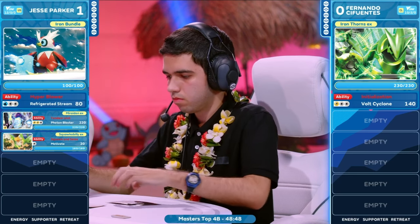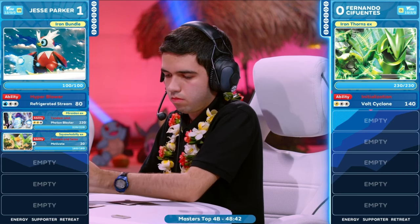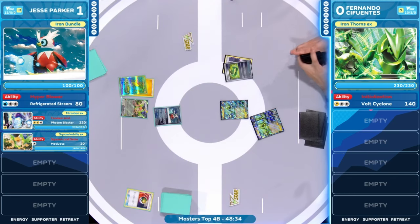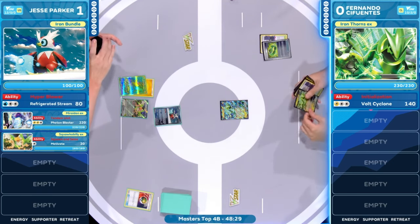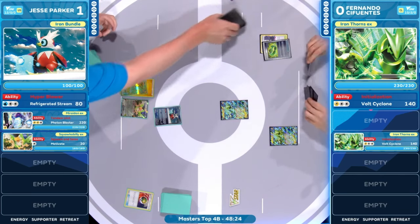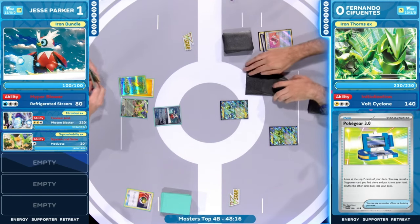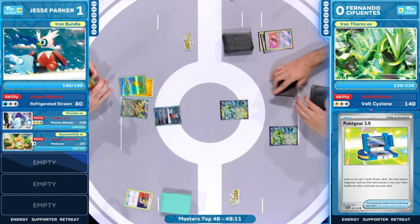Having lost so many matches to Mariodon, you've got to just be hoping that things turn around for you if you're Fernando Cifuentes. But even just sitting here at Masters top four is huge right now for Fernando. Techno Radar is going to help us out quite a bit in our initial setup for Fernando — one more Iron Thorns EX joining the bench. That's going to be a target for energy switching around. We see those Pokemon thinned out, and at this point Pokégear finds the Arvin.